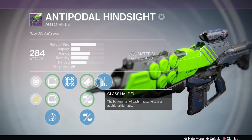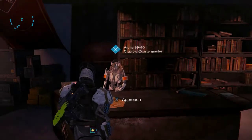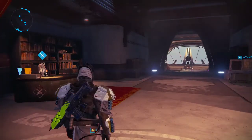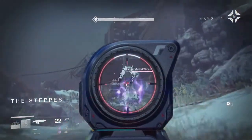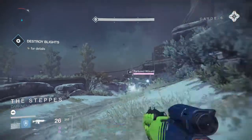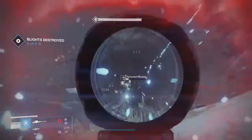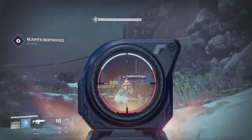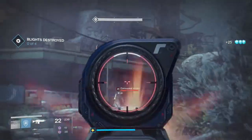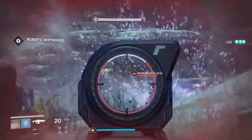The Hip Fire perk is cool but I didn't find myself using it much because it's a low rate of fire auto rifle — I mainly aim down sights and use it more like a scout rifle or pulse rifle because of the range I've got. For PvE performance in the daily mission on the Cosmodrome, where you have to kill the witches, I was aiming down sights and shooting things from scout rifle or pulse rifle range — not the close auto rifle range I'm used to with high rate of fire auto rifles.